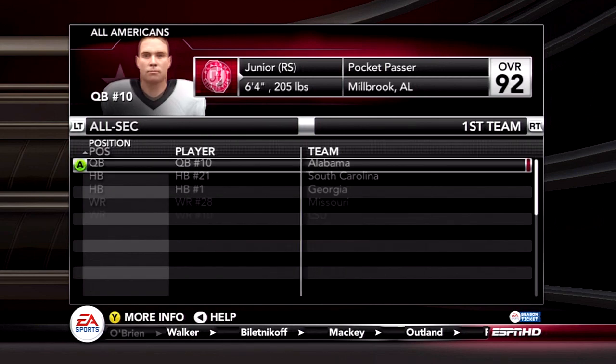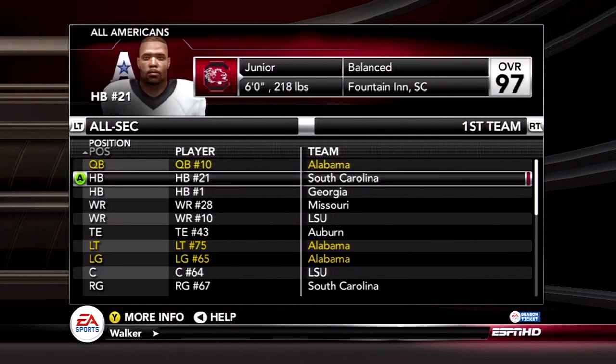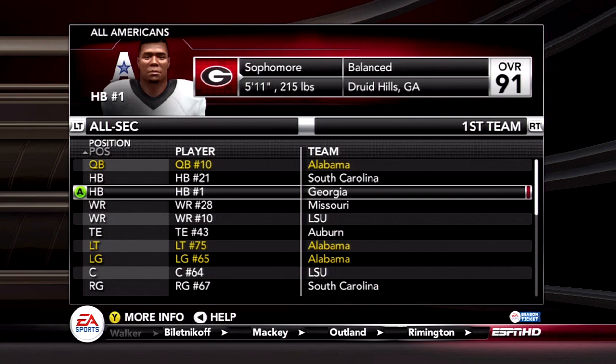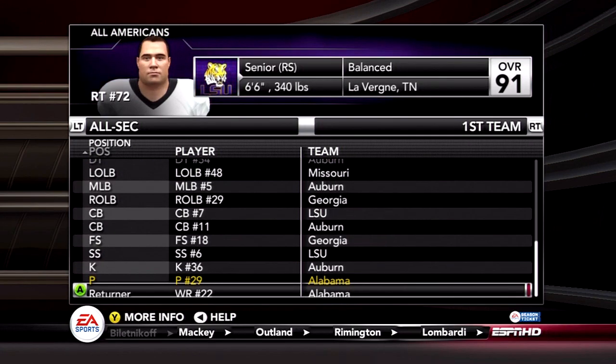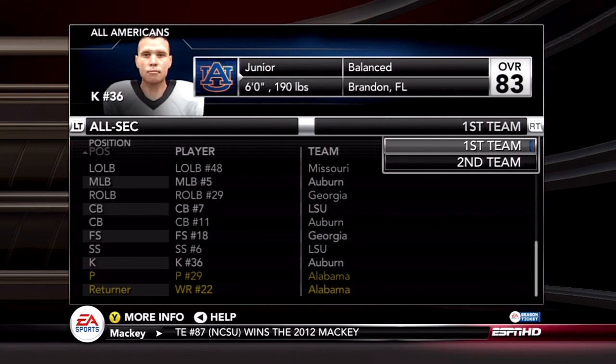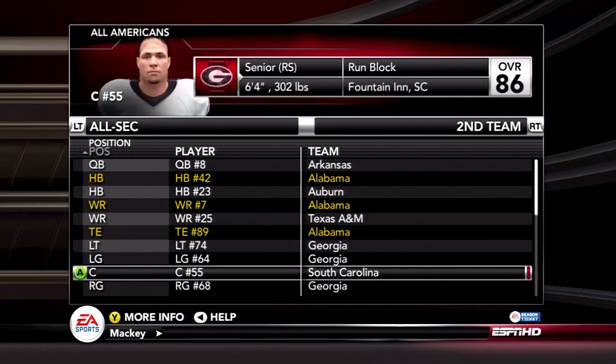In the SEC, AJ McCarron got All-SEC quarterback over Aaron Murray, Zach Mettenberger, and Tyler Wilson. Surprising. Let's see the second team as well.